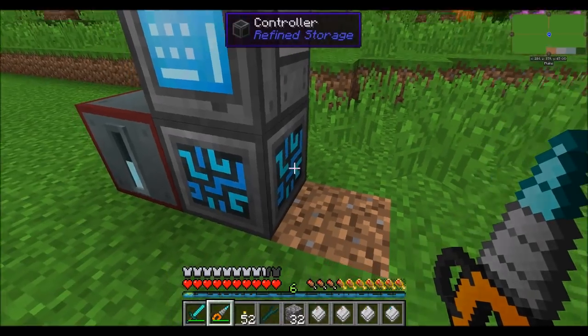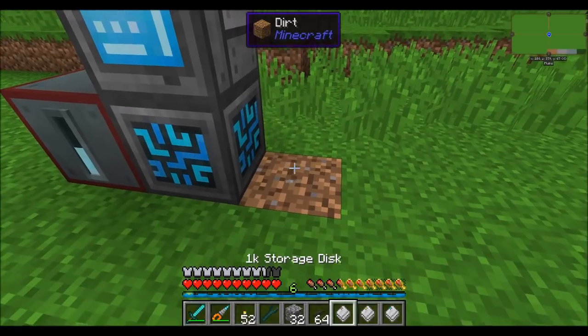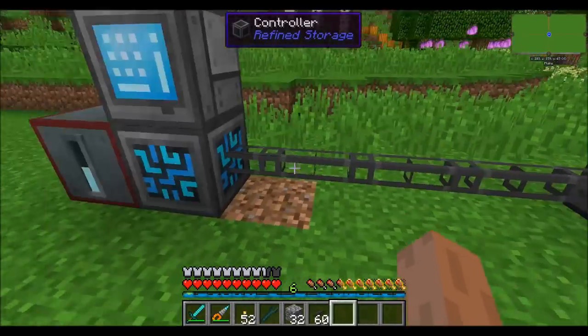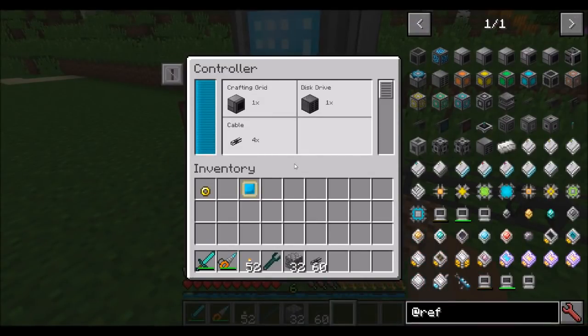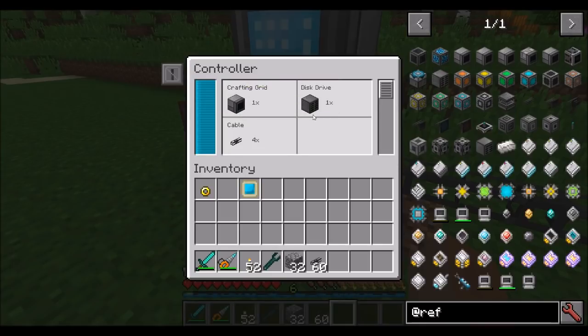You're probably not always going to want your blocks touching each other, so you're going to want to get some cables. They're not hard to make. Place your cables on the ground and it allows your network to talk to remote blocks. This cable transmits both the energy required to power the disk drive as well as network connectivity, allowing the disk drive to talk to the controller to talk to the grid. Each item placed on the grid requires a certain amount of power — you're using 8 RS per tick currently, with the crafting grid using 4 and the disk drive using 4.